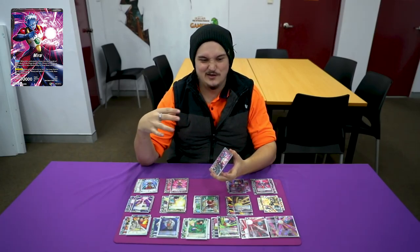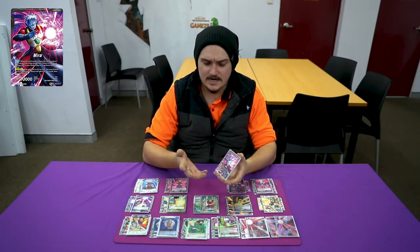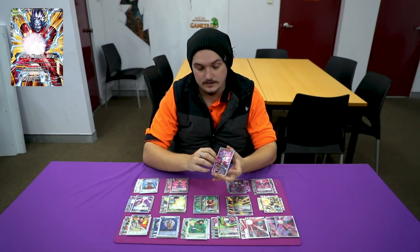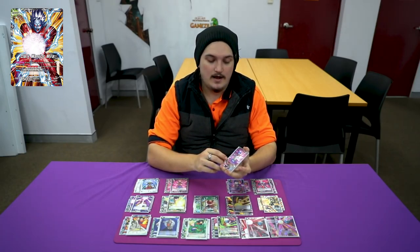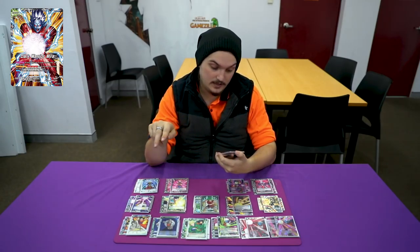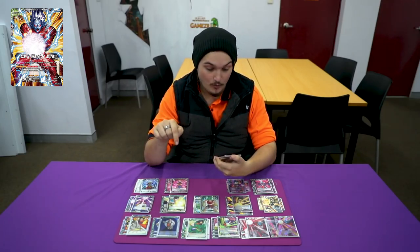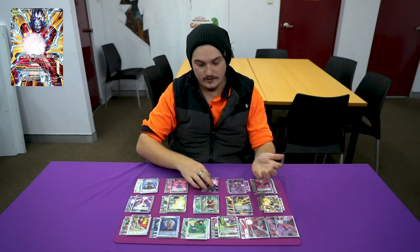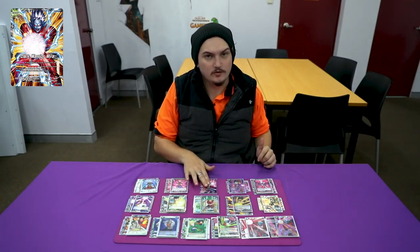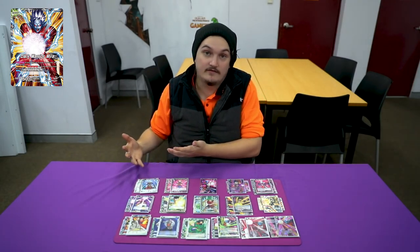He's like your Light Sworn for Yu-Gi-Oh where you mill and everything. So Mirror: 10k on this side, 15k on that side. He's a black leader, and all the new black leaders have a milling ability which really help the warp out. Mirror says: when this card attacks, place the top two cards of your deck into the drop area. Then if there is a green or yellow in your drop area or battle area, draw one card. So you don't really have to play a lot of draw support because it's just built into your leader. You'll get the cards in your drop that are green or yellow just for playing the deck out.